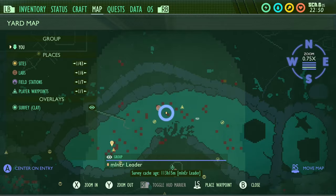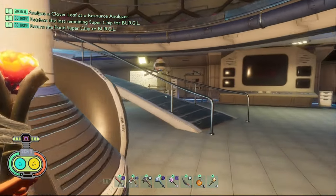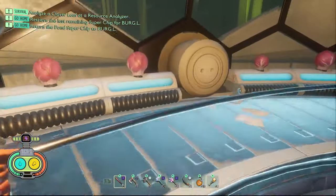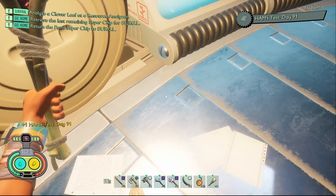The final piece of data in the Pond lab is Ham's Test Day 91. In order to get this one you need to come into the final room of the pond lab, follow the path I take, go up the ramp, do a little bit of parkour, jump over the railings and you should just find it on the floor.